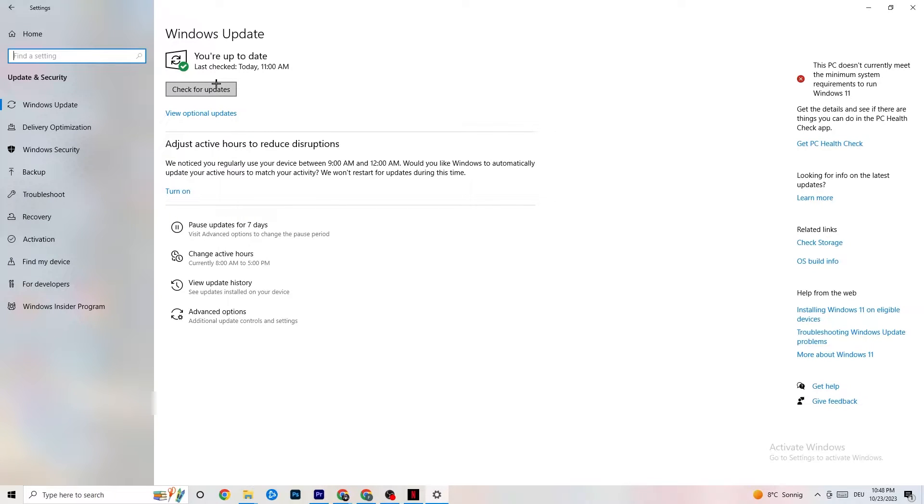Every single problem you're currently having will be solved by simply updating your Windows. Check for updates and download the latest version — that will be it.